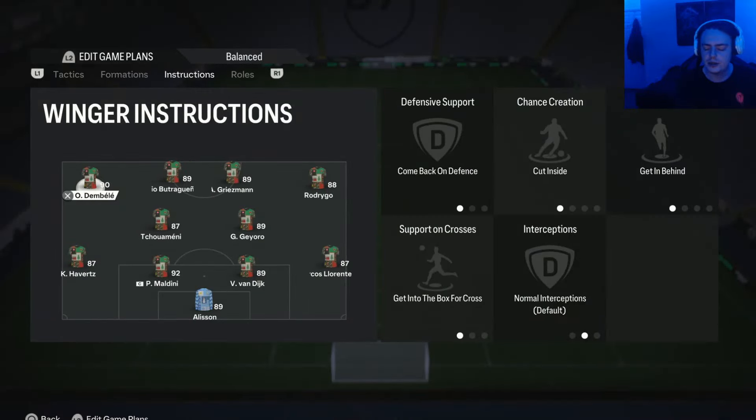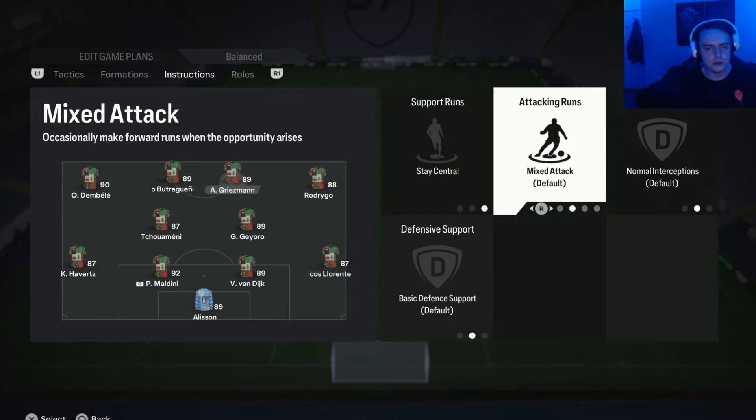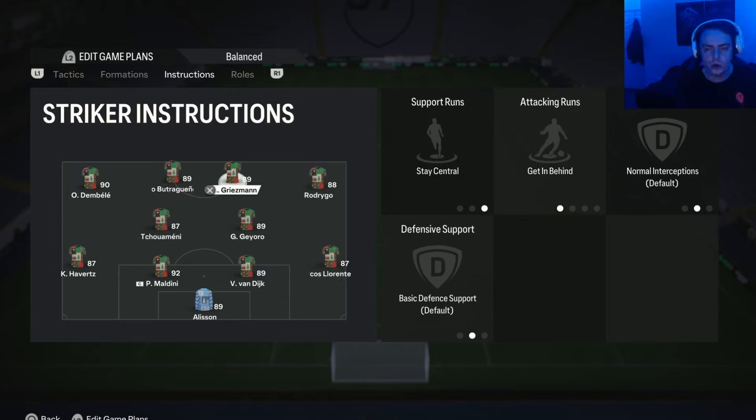For the player instructions on the two strikers — stay central and get in behind. We want them on stay central because we don't want these players drifting out into the wider areas; we already have wingers, so you want the strikers in the middle, relied upon. We also have them on get in behind because a lot of people use those high defensive lines and 71 depth, so the best way to create chances is getting in behind to beat that press. If you don't want get in behind on both players, you can switch one or both to mixed attack — find what works for you.